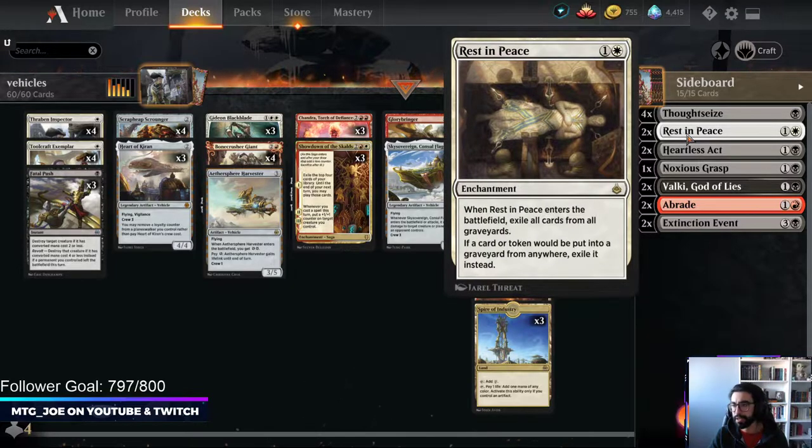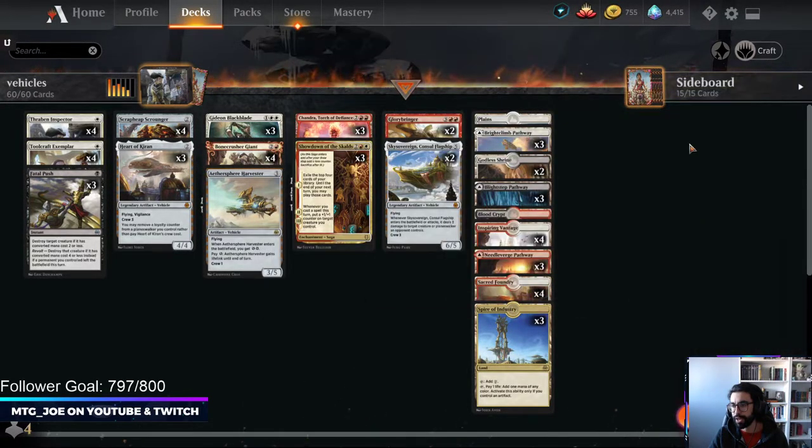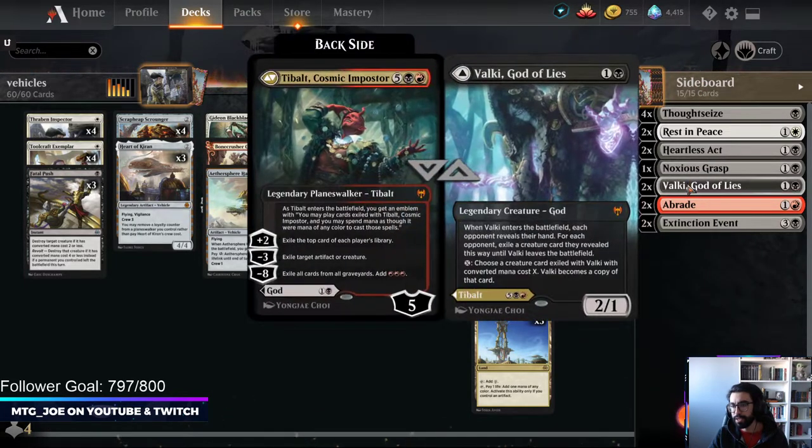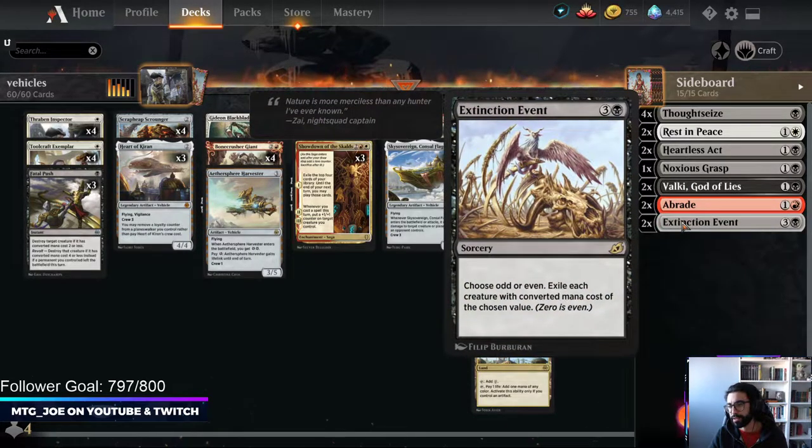The sideboard is a collection of things useful in the format. Thoughtseize and Rest in Peace as hate cards and hand disruption. A bunch of removal in Heartless Act, Noxious Grasp, and Abrade. Some Valkyries if we want to scale up and go a little bit more controlly for card advantage. And then Extinction Event as a sweeper.